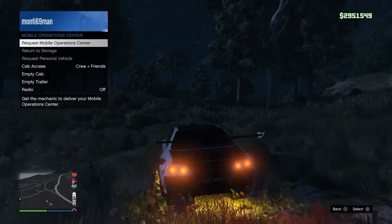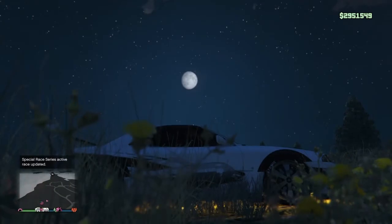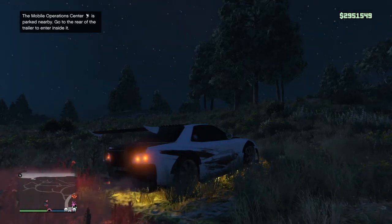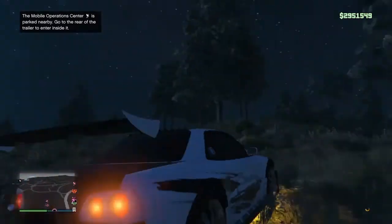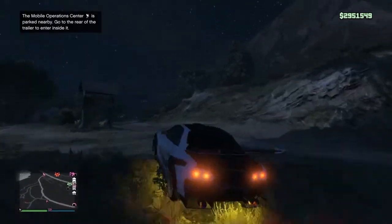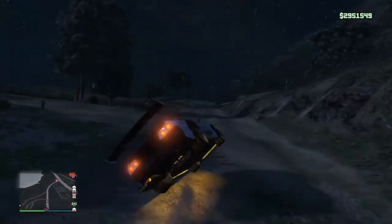Once out of the facility, call your mobile command center and just wait. Do some peel outs, just chill. Every time you come out the facility with this Retro Custom, you will have a new plate — no custom plates needed, every time it's a brand new plate. So no dupe detection, which is a beautiful thing when it comes to car duplication.